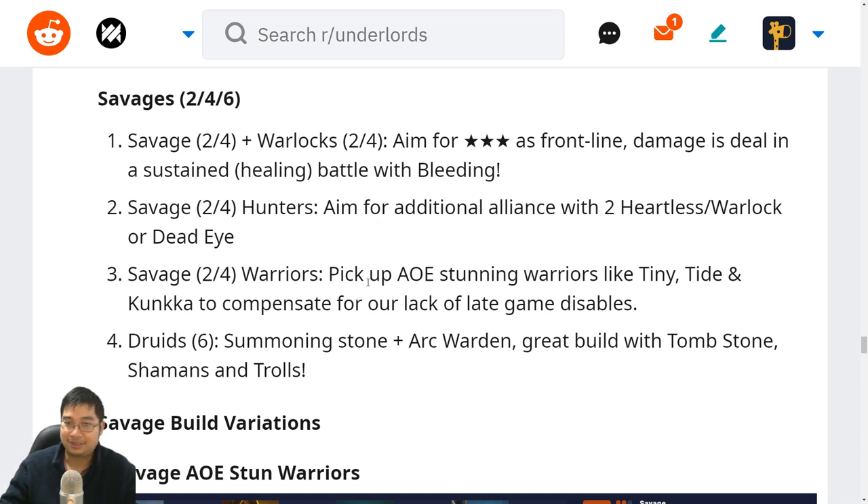Savages and warriors are quite nice because you can pick up all the stunning warriors like Tiny, Tide and Conqueror. We can compensate for the lack of late-game with stuns — if we stun them, we start with the bleeding. And before you know it, no matter how tanky they are, the bleeding is actually pure damage: it stacks up and it will kill them. I've even seen a 10k Beastmaster die to the entire savage team with enough stuns.